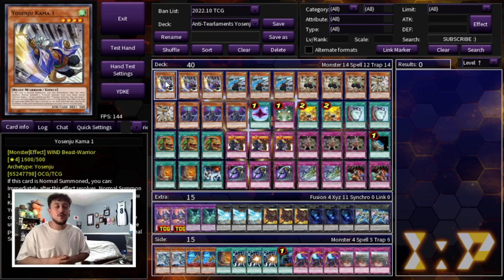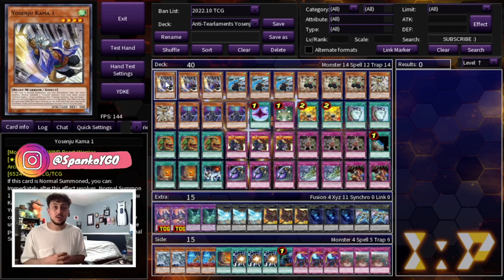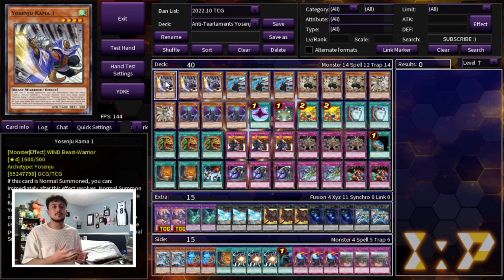Just before we get into the deck profile, there's one thing I'm going to say — and I say it every single time in my Yosenju videos — and that is these ratios you see in today's video are the ratios I think are the best. You don't really need to be playing any of the other names. If you want to be playing this deck as competitively as possible, you want to play the best names, and the Kamas are the best names. So let's start with 3 Yosenju Kama 1. Kama 1 bounces a card your opponent controls to the hand, which is really powerful because it doesn't trigger the graveyard effects that many meta-relevant cards in today's format have.